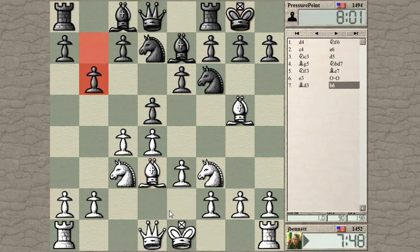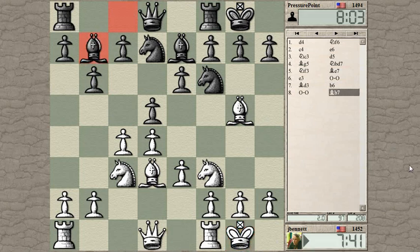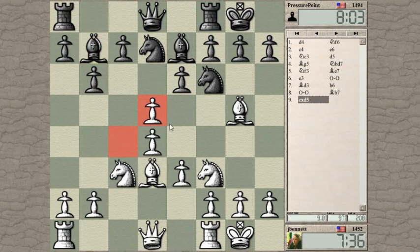At some point you need to move the bishop, so I might as well do it now. Oh, he didn't automatically capture. This is starting to look like the Tata-Cover Bondarevsky variation — Makaganov Tata-Cover, the TMB variation. So if I take I can take with the knight and get rid of the dark-squared bishop. If he takes with the pawn...